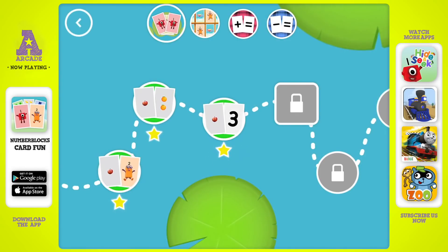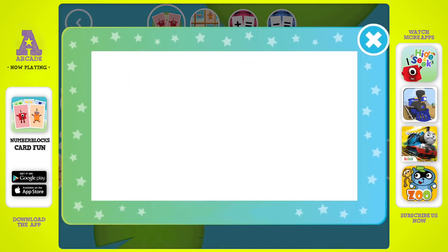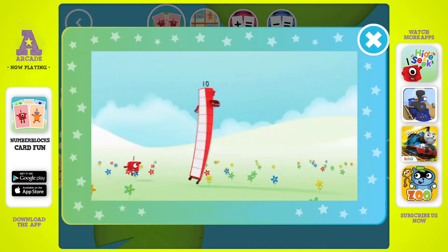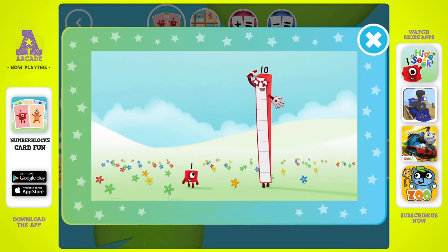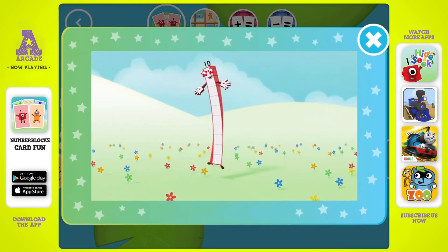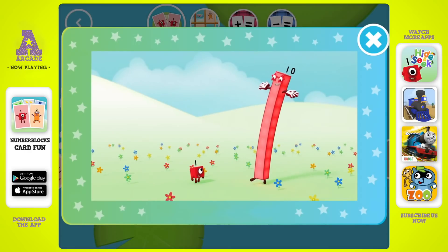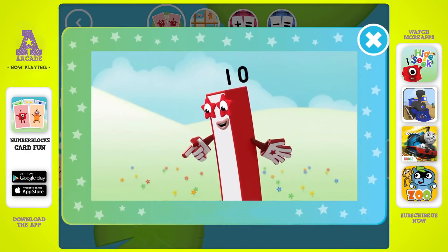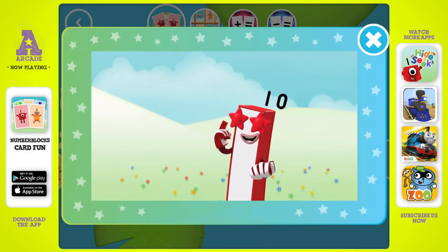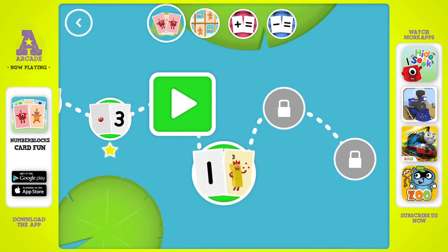You've earned a star. You've unlocked a new number. If you're wondering why there's a one on top, you'll know the answer when you realize I'm one big block. I'm one big perfect ten. I'm a ten block, I'm a ten block. You might think we're different — think again! A new level has unlocked.